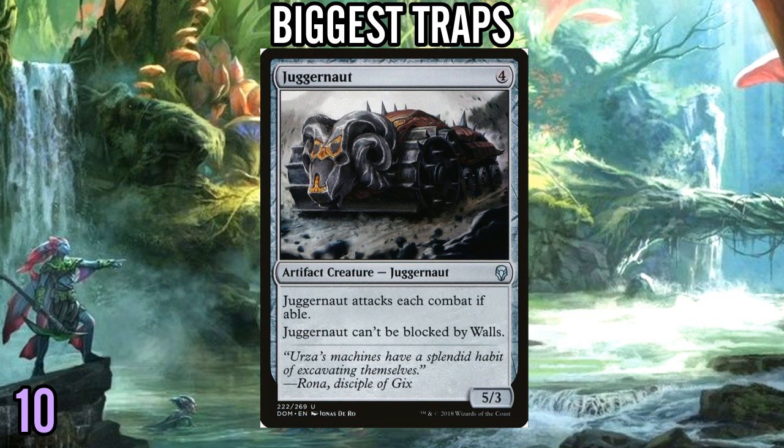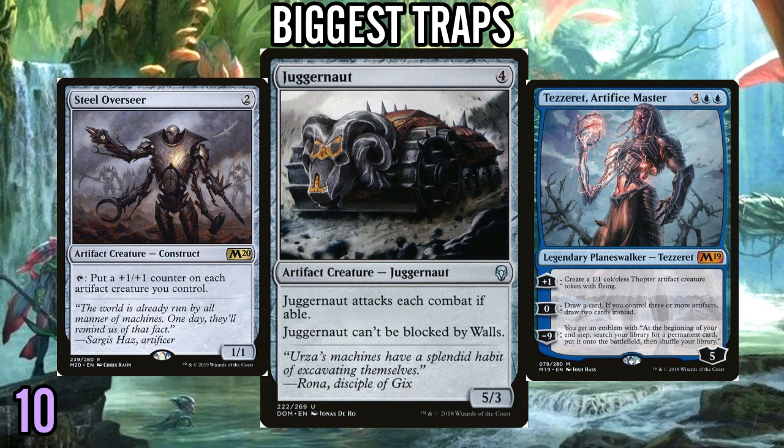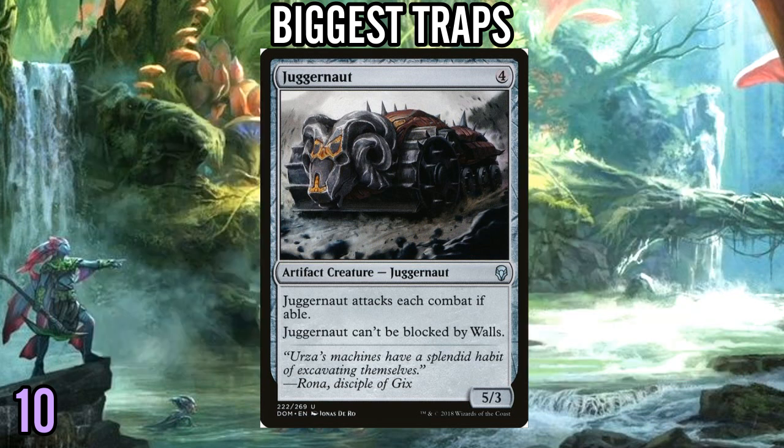Juggernaut is a good example of how the traps list works. There are some decks these cards can work in — like an artifact aggro deck with Steel Overseer, and there are a couple of artifact payoffs like the 5-mana Tezzeret. If you're just drafting a straight aggro deck that wants a decent four drop, you could do worse than Juggernaut, but you could do a whole lot better too. It's just not 1994 anymore. Juggernaut doesn't look as good in the face of all the other amazing cards available, especially in the four-drop slot. Just don't draft it.